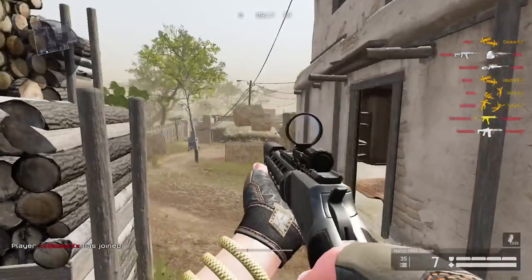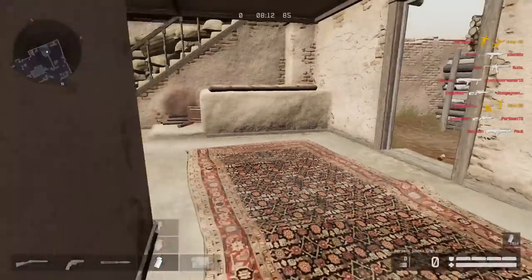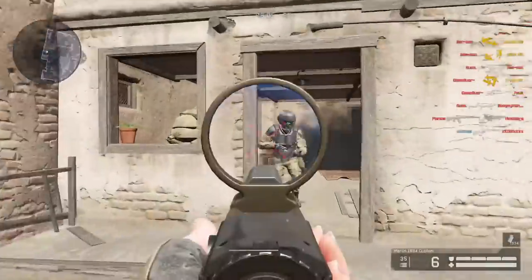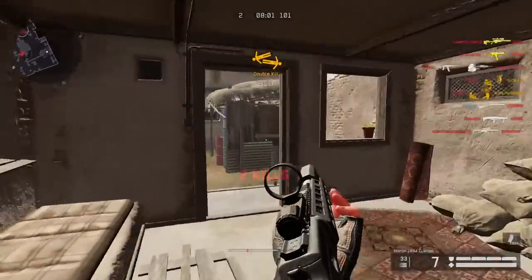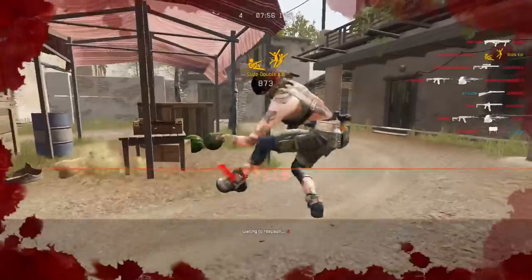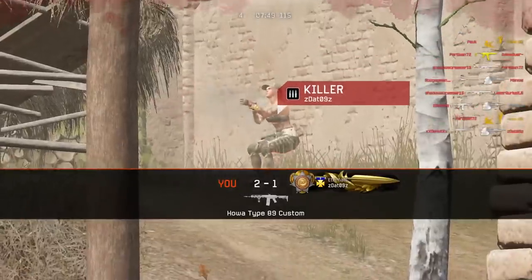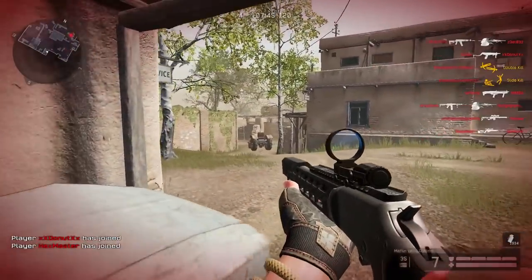That was fast. I'm gonna be professional — using a smoke in free-for-all is one of the dumbest things to do. These spawns are amazing and you can already see my first triple kill. The silencer seems good.